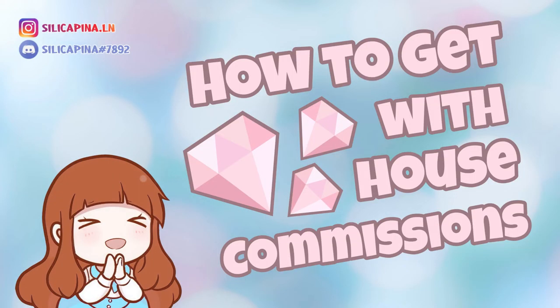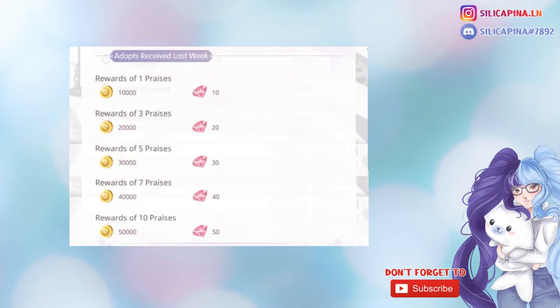Today I wanted to talk about housing commissions. It is a feature within the home feature. Sadly, many people either don't know about it or they think that it's too much work, but this feature gives you 50 diamonds a week if you use it correctly, and I'm here to show you how.